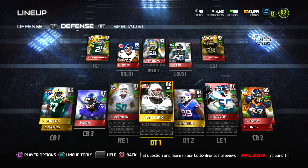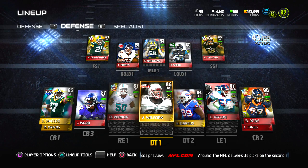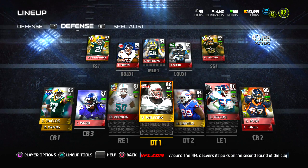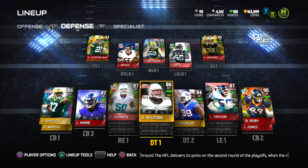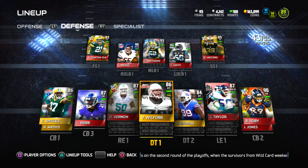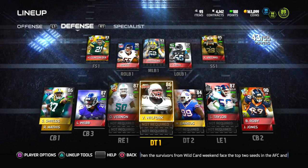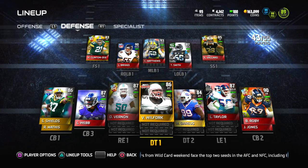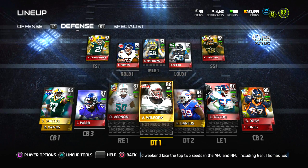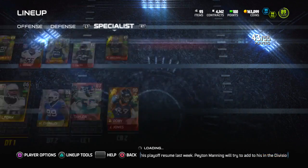At cornerback we got Sam Shields, then rising star 90 overall Bradley Robey, and on the third corner we got Lardarius Webb — much love to him, I respect him. On the right end we got Oliver Vernon, then Vince Wilfork, and then Marcel Dareus — Mr. Big Stuff — I think it's Darius.